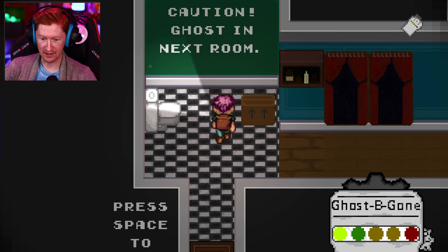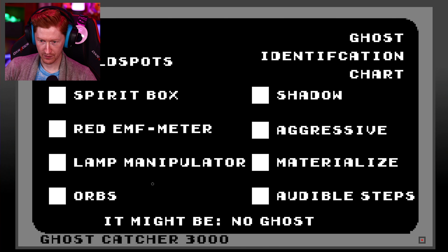Why don't we have signs everywhere that just tell us? Press space to open doors. There's a ghost in this next room. I see a ghost orb. I've done this before — orbs. It might be a funnel ghost. Those little flying things are called orbs. I guess maybe we can't identify it right now. Was it aggressive? No. I don't think it was a material lamp manipulator. Audible steps — I guess it's a funnel ghost. I don't know. That's it. Let's go hop into a real game.